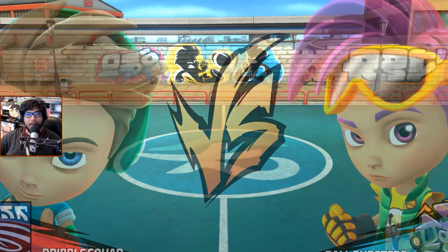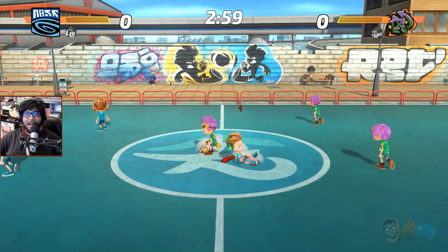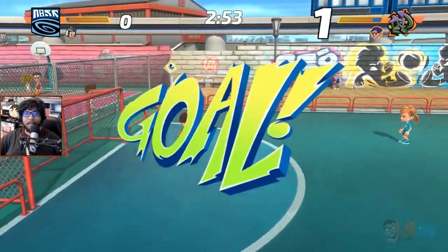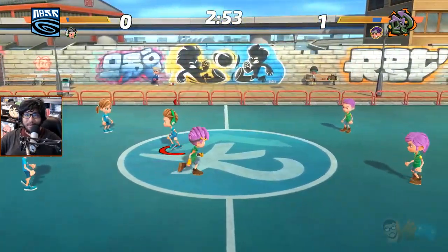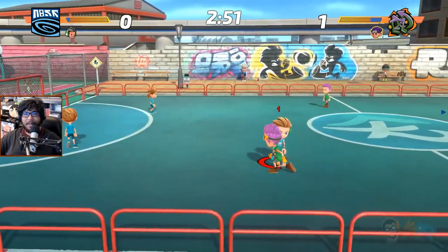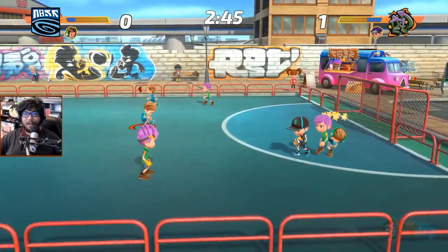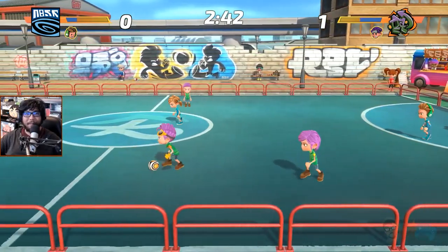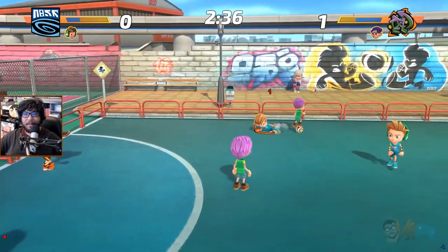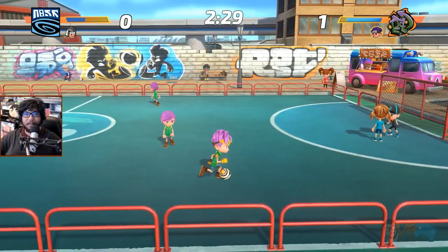Alright, I'm the Dribble Squad! I'm the Dribble Squad! That was bullshit — here we go. I think I can only use abilities with my main guy. Oh, that's the dribble — look at this! I might not be able to do anything unless I'm playing my main. Let's try triangle on others — no wait, they all have it! Damn — wrecked.